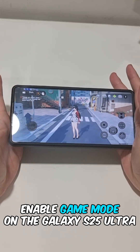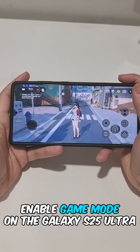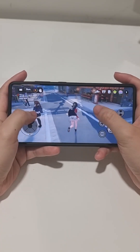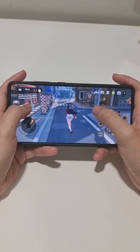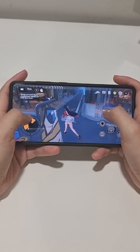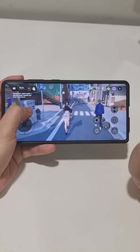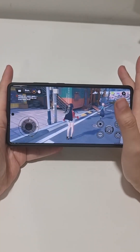Here's a quick tip on how to enable game mode on your Galaxy. You can see I'm in the game right now and this is with game mode off. If you turn off game mode, you are prone to get notifications while you play, which can be a little bit annoying, especially in very intensive fights.